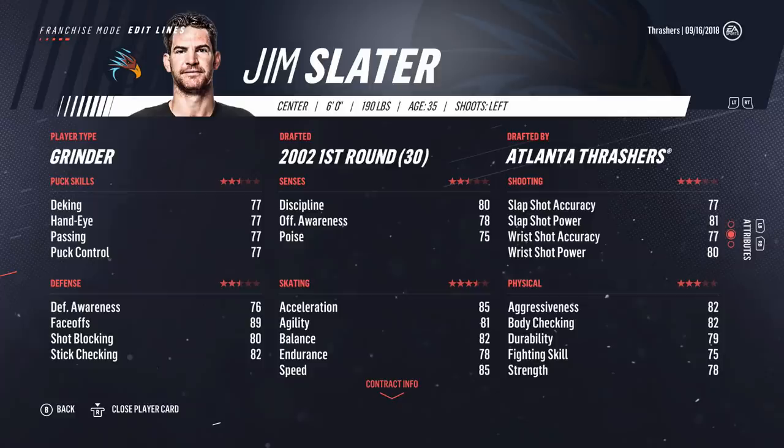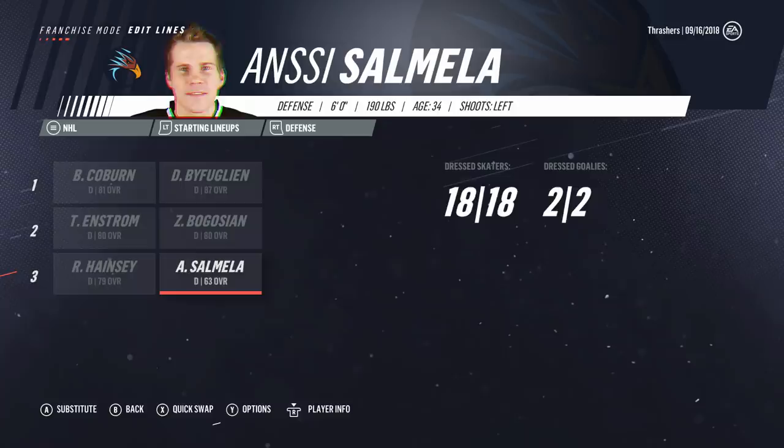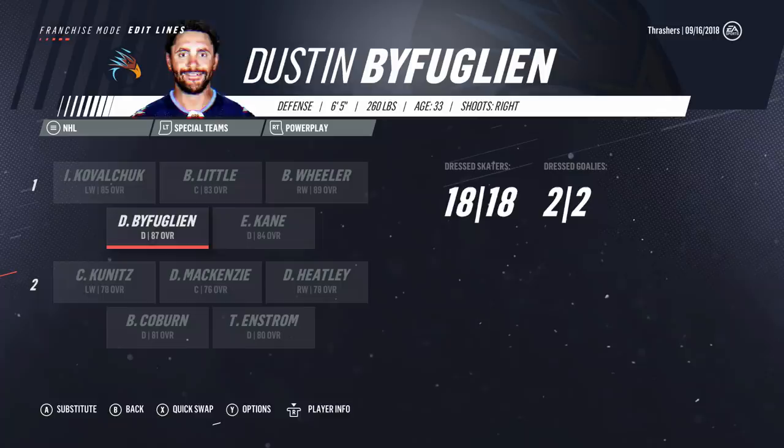Defense: Coburn and Bufflin on the first pair, Bogosian and Enstrom on the second, and Hainsey and Salmola on the third. Goaltending: obviously Letton is the starter, Peterson Wenzel as the backup. Quick look at the power play — the first unit's actually pretty solid, that's an NHL first power play unit. Second unit though is really bad, so we do have some players — it'll be interesting to see whether or not they can carry this team.